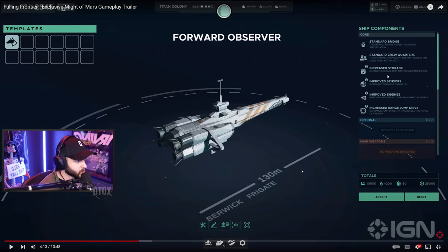What does increased storage do? A lot of storage units that house more food. Food is very important in Falling Frontier — it allows you to travel long distances and keeps your crew sustained. You run out of food, your crew dies. Your ship is stranded. It's Event Horizon all over again. So food is very important. Having increased storage means this ship can probably stay out in the field longer, go into deeper space, running missions and doing your bidding as the commander in Falling Frontier. Improved sensors — increased scanning capabilities — very important.